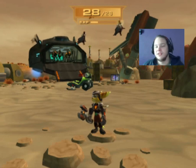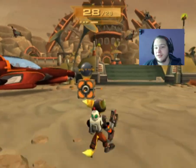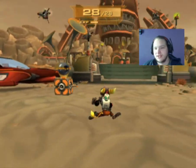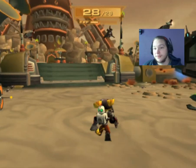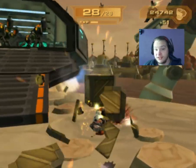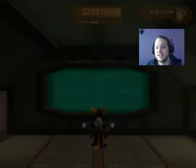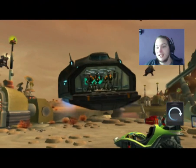Welcome back to Ratchet & Clank 3 Let's Play. In the last episode, we took on the big Tyranide in the building over there, after destroying its four signal towers which allowed the Galactic Ranger ships to come in and blow the dome wide open. Then Qwark took all the credit for it, but we need to go help with the Galactic Rangers in this episode because they've got some challenges that they need help with.